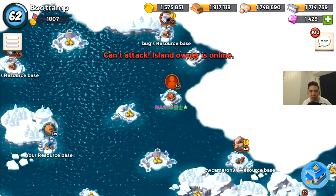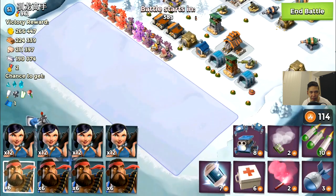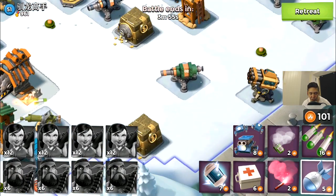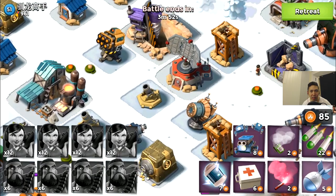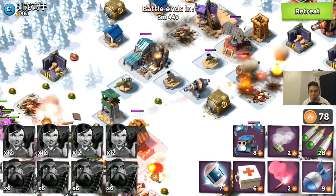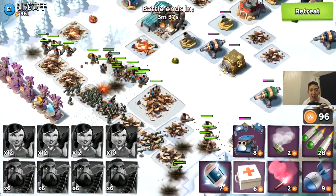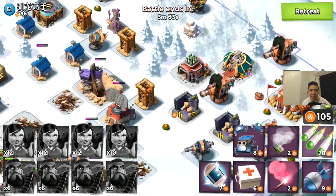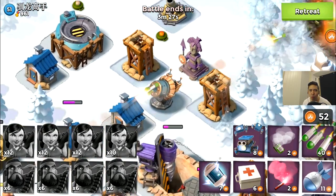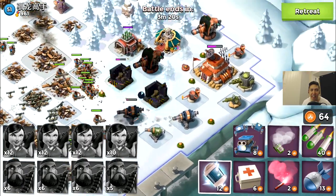The first base is online so I need to jump to the second base, a level 51 with 961 metals. I'm dropping my heavies first and the zookies are coming afterwards. The reason I drop heavies first is I want the rocket launchers and defensive buildings to target the heavies first. If you drop zookies first, the rockets will wipe them. The heavies work like a meat shield — they take the damage while the zookies from behind do the main damage. Keep an eye out — take out the rocket launchers when you can, and if you're getting close just shock it.